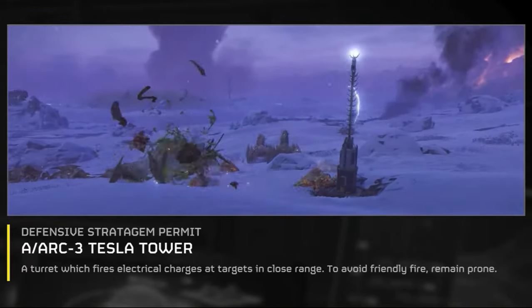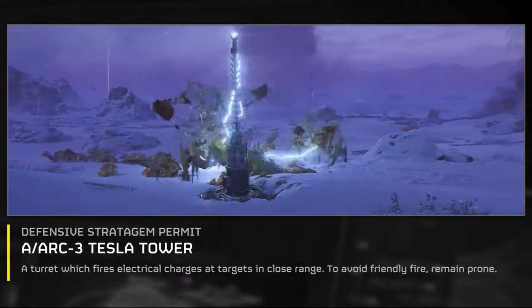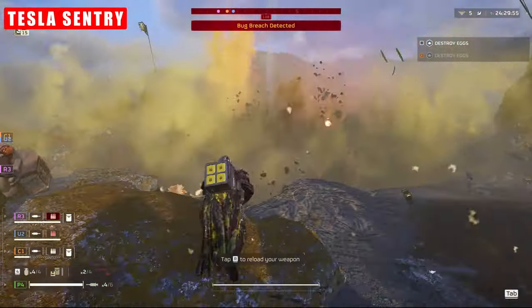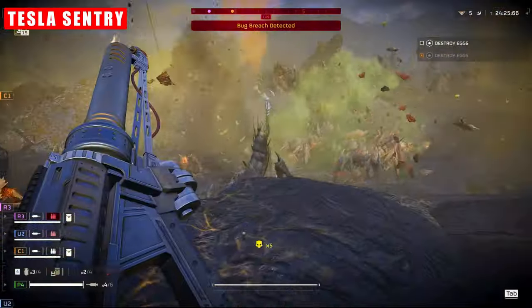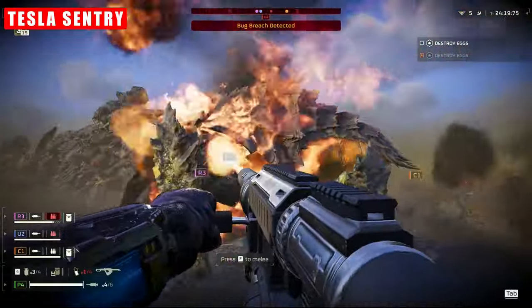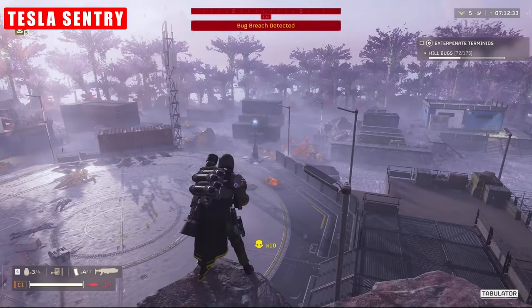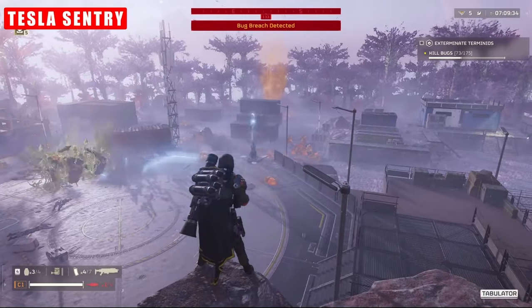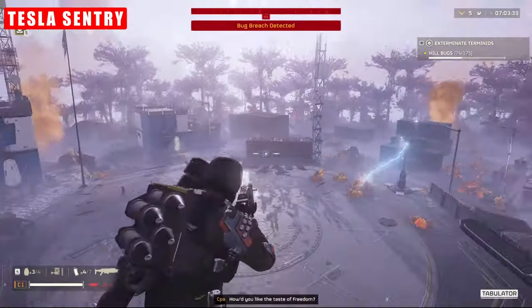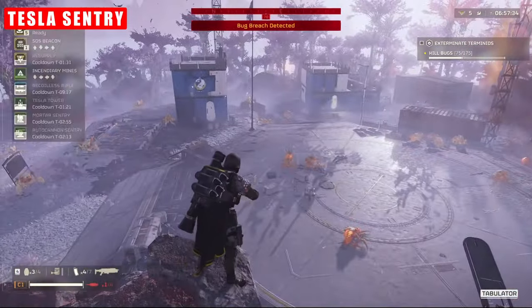As for the Tesla Coil, while its potential to cover choke points, handle bug breaches, and manage swarm missions is undeniable, it does come with some significant drawbacks. It has a tendency to inadvertently cause team kills due to the way electricity arcs between enemy and player, meaning placement and coordination are absolutely paramount to avoid these incidents. I have seen this turret used really effectively in squads with good comms, but the more chaotic a situation gets, the more dangerous it becomes — and going up through the difficulties, it just doesn't really hit the mark for a higher-tier choice.